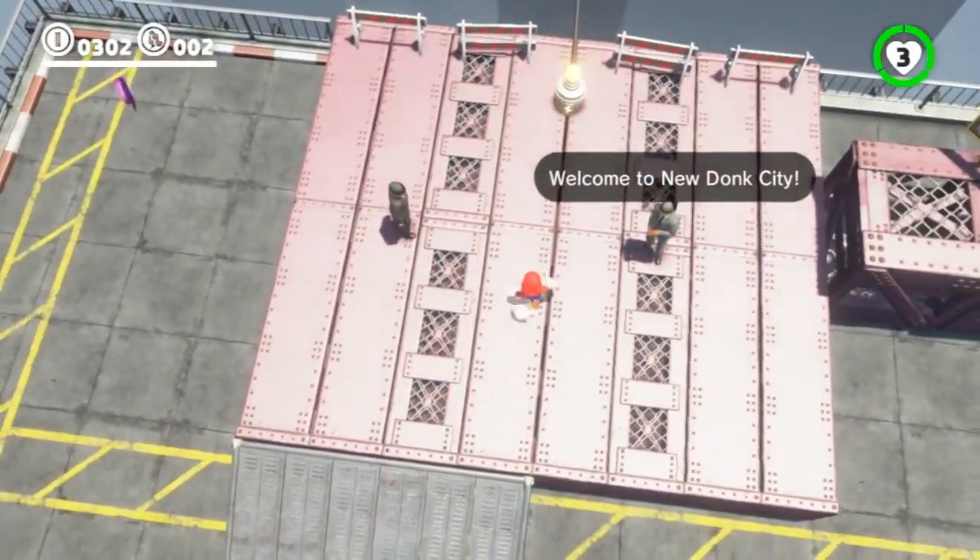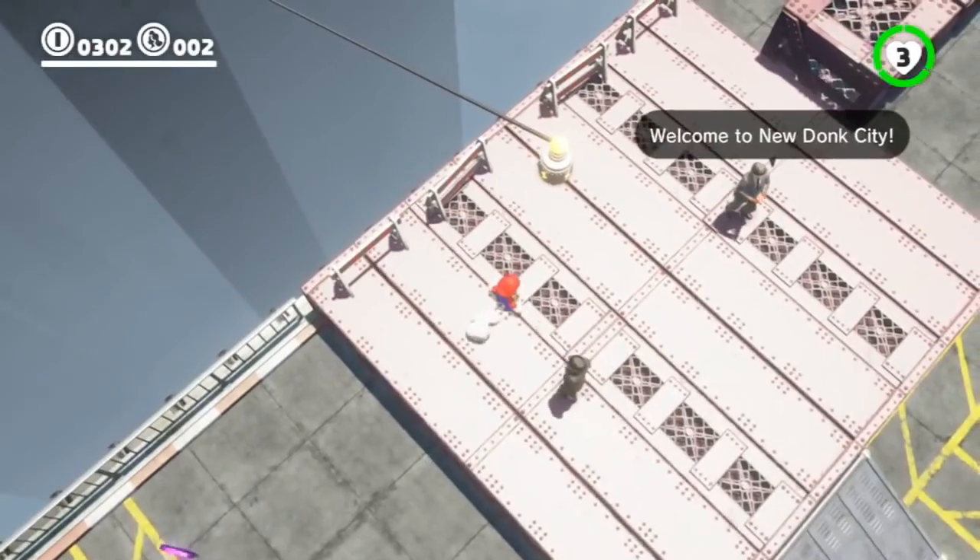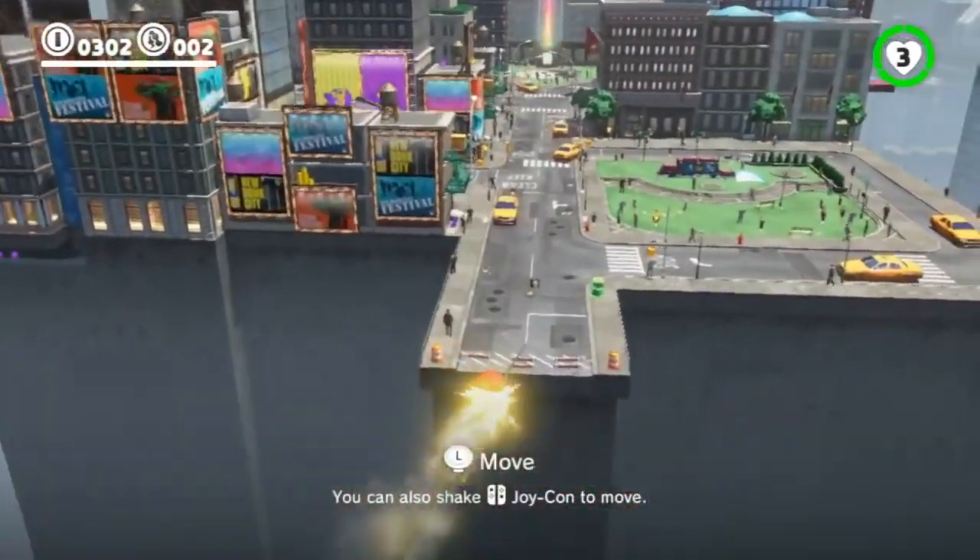Let's get down into the city. As you saw in the trailer, there's the capture mechanic — it lets you take over things. It also lets you do fairly exotic things like turn into electricity and travel through wires.